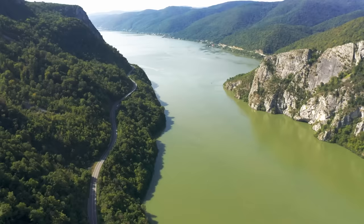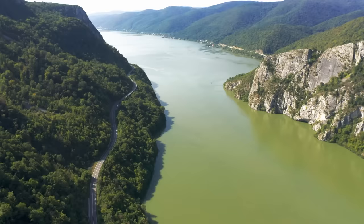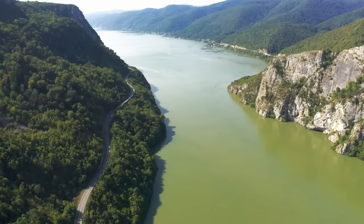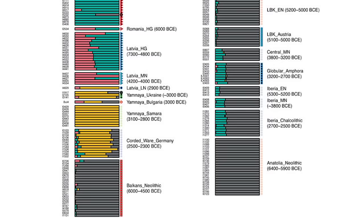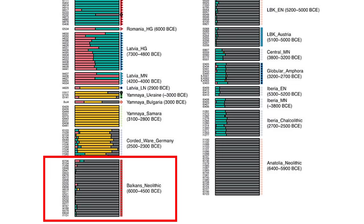Perhaps they also put the remains into the rivers that were so important to their society to be washed away downstream. We will have to speculate because we just don't know. But from the few remains that we do have, we know through DNA testing that they were, as you'd expect, typical Neolithic European farmers. That is, most of their ancestry came from Anatolian farmer populations along with a small amount of admixture from European hunter-gatherers.